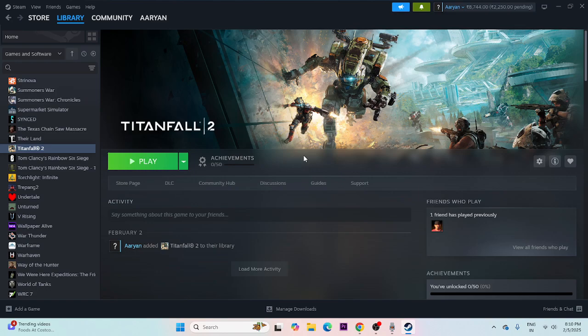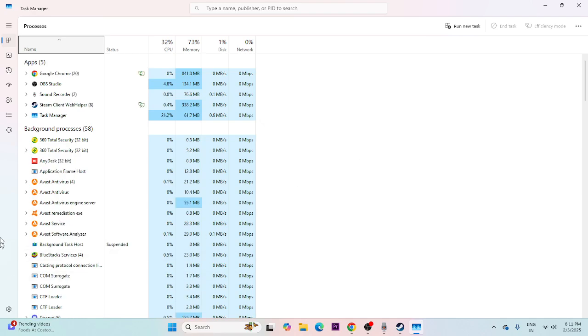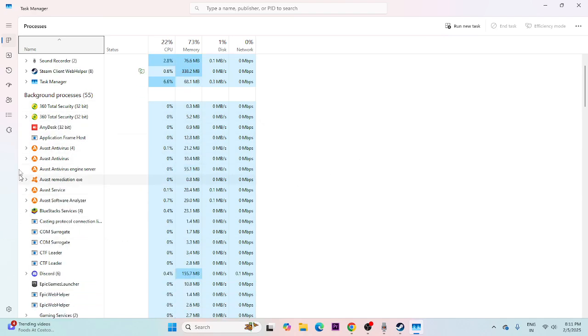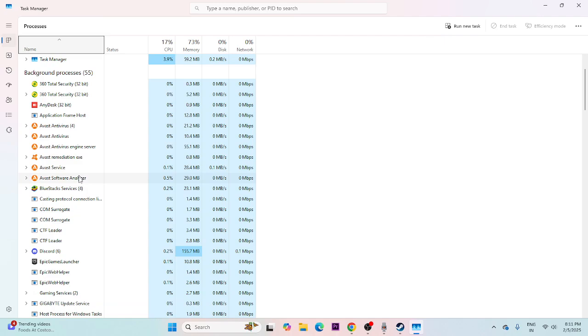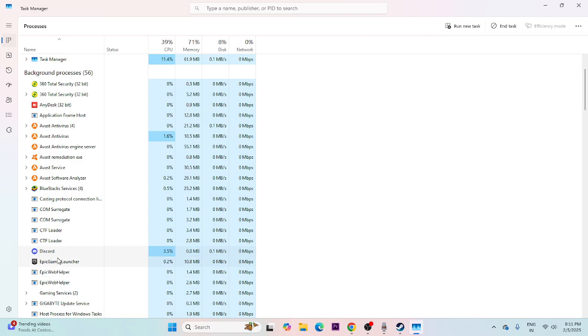Even after adding launch options, if the issue persists, close all overlay and overclocking applications. Right-click the desktop and open Task Manager. You'll see many things running in the background — Discord, Epic Games Launcher, and others — which can cause issues. End those tasks, close Task Manager, and try launching the game.